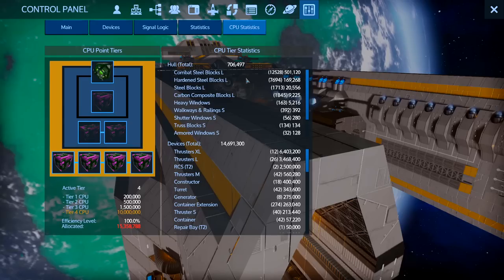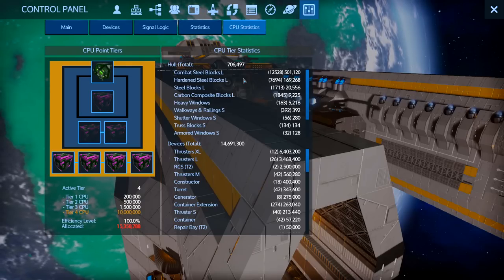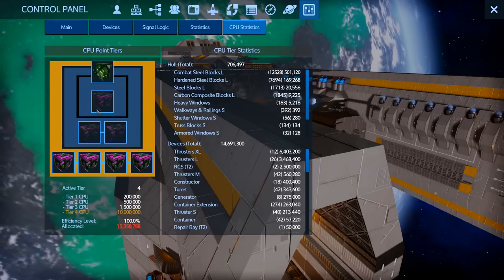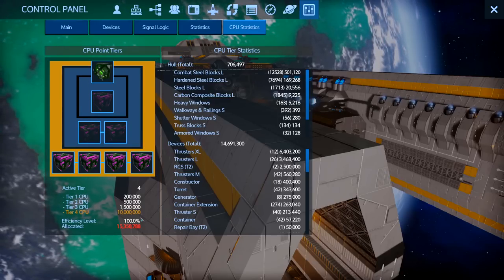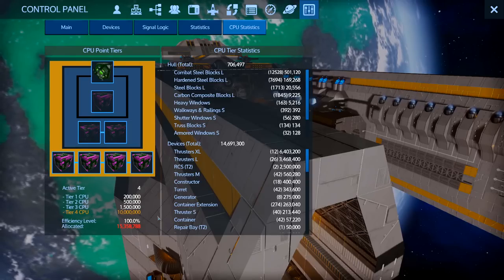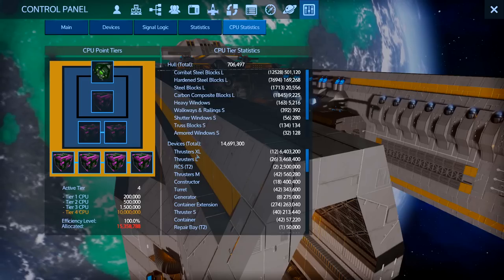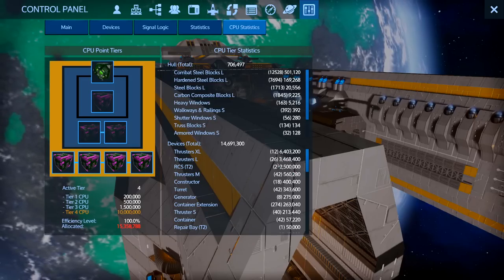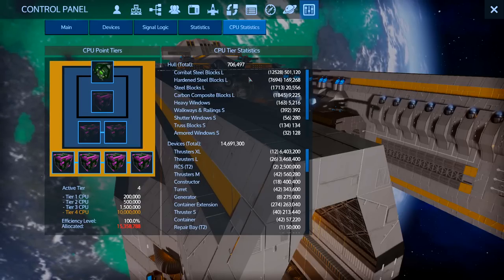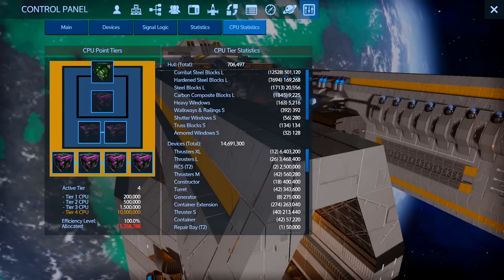The first screen is the CPU statistics screen of the Super Lifter - a prime example of a ship where every bit of tech has been shoved in to do everything. We can see the Super Lifter is at tier four, highlighted in gold near the bottom. The allocated CPU is actually 15 million rather than the allowed 10 million CPU points. On the right-hand side you can see all contributing factors: the 12 XL thrusters contribute over 6 million points alone. Combat steel blocks also contribute CPU tiers.